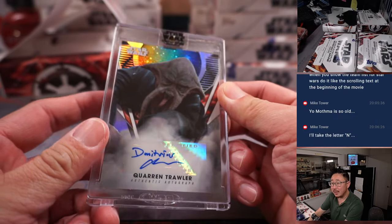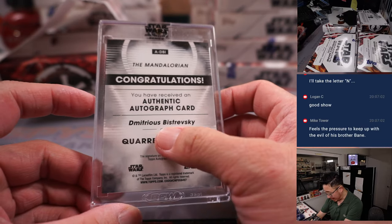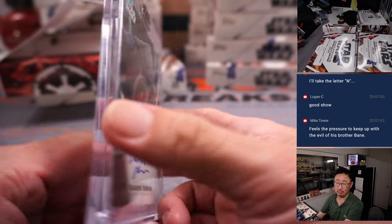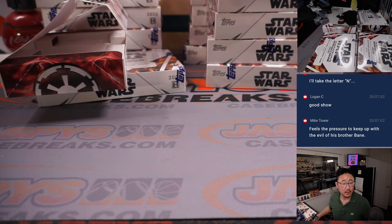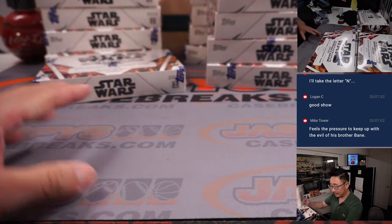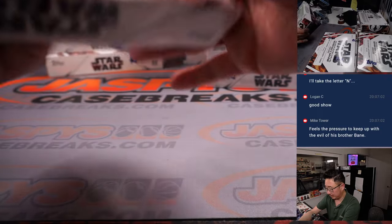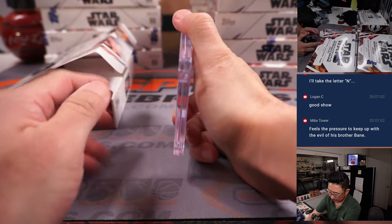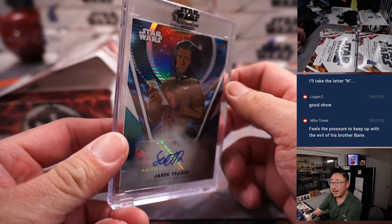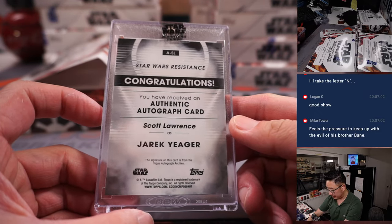Next is Corrin Trawler — that's Demetrius Bistraveski in the Mandalorian. Corrin is for Kevin. Next up is Jarek Jager, 13 out of 50. Scott Lawrence as Jarek Jager.